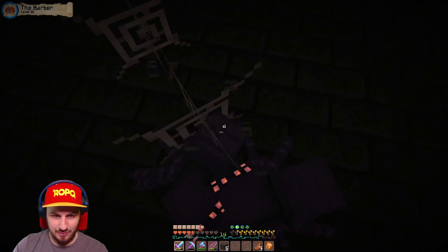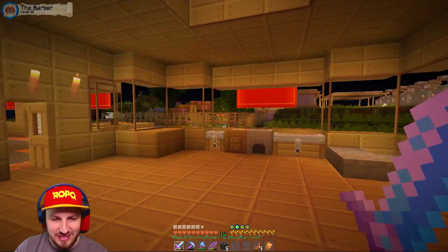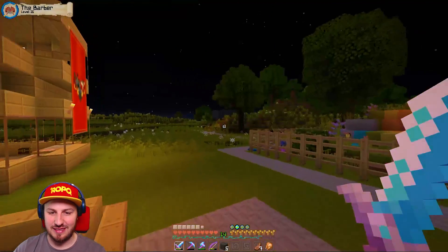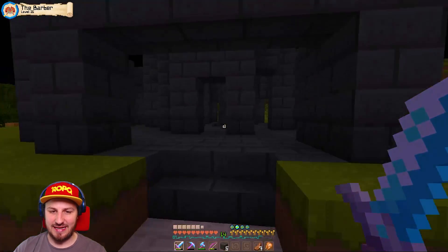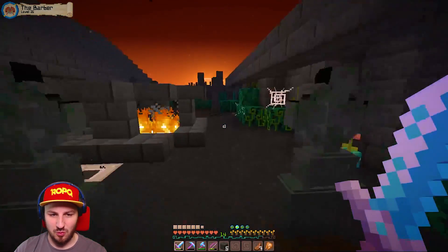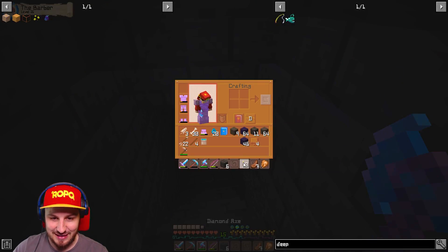Jack, help! I'm gonna die! You just took the egg and ran! You were the worst team player in the world - I actually cannot stand him. Did you just run in there, grab the egg and run away? I'm stuck in a web. Guys in the comments, on a scale of 1 to 20, how much of a bad friend and bad partner is Jack right now?